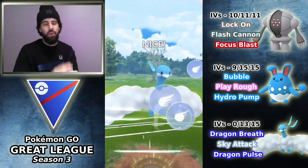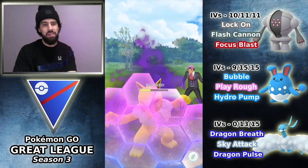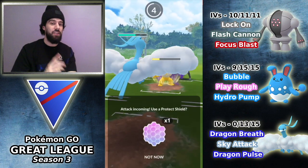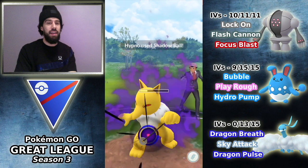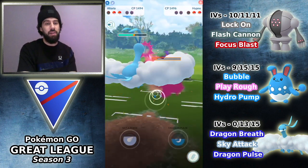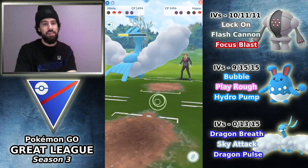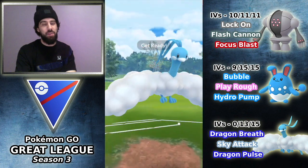When he chooses to shield the Sky Attack, basically what it tells me is either A, he has a move that hits Altaria very hard, or B, he is very scared of Altaria in the back. So for that reason I'm going to shield this no matter what it is and commit to a farm down. It happens to be a Shadow Ball — would have done a decent chunk. I'm going to farm up a lot of energy. At this point I'm pretty sure he is weak to Altaria because of that shield without Ice Punch. And it happens to be a Scrafty.